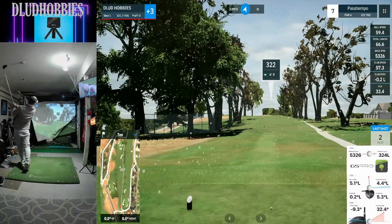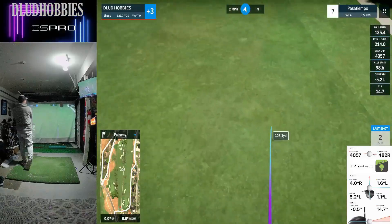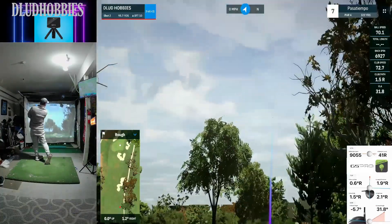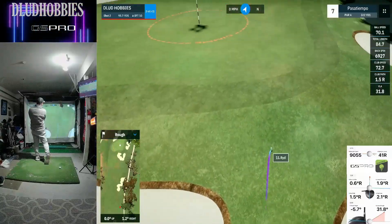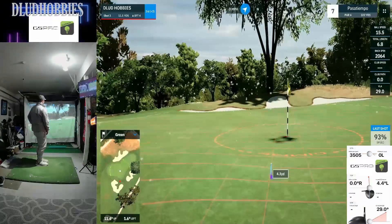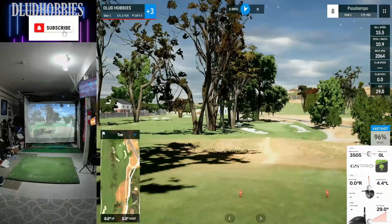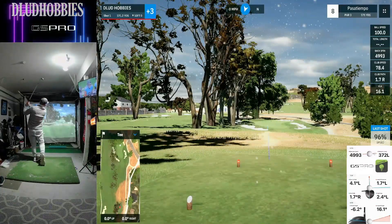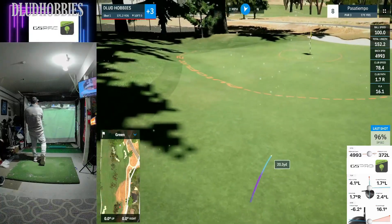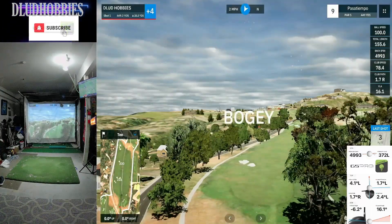This course reminds me of Torrey Pines in San Diego — it's got tall trees lining the fairways and kind of looks like San Diego a little bit. Another bad approach shot, just not really dialed in. It does look fairly cold in the garage during this video, which can definitely affect ball speed. I've seen golf balls split directly in half after being used in the garage during the winter, so that's definitely a factor. Going to be another bogey — plus four through the first eight.